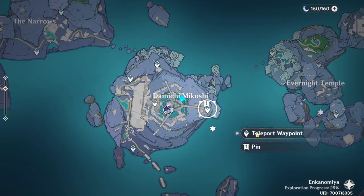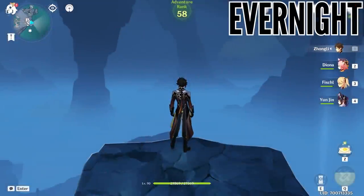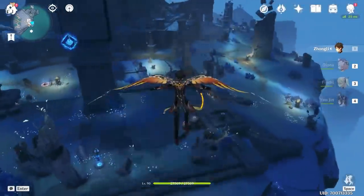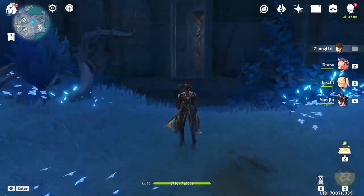With all of that said, this first secret starts south at the center of the map, so teleport to this waypoint here and then immediately turn around and start going to the right side of this area until you reach these Hydro Elemental statues. By then, just look for this gap and enter it.